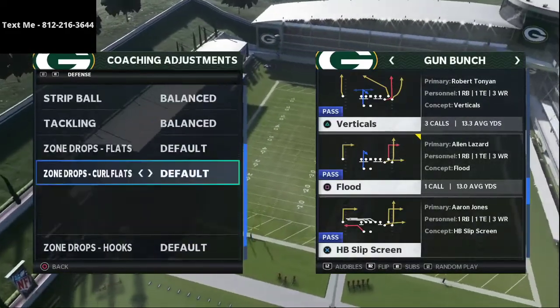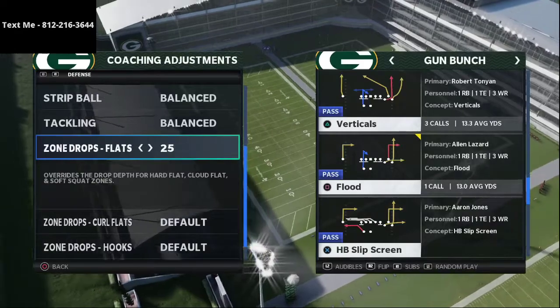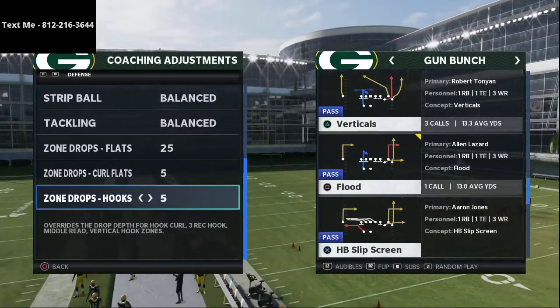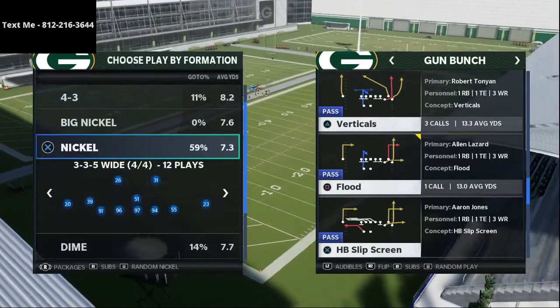Tackling and a couple of settings were probably on balance. What I would do from this defense is put my flats on 25, curl flats on five, and hooks on five yards. I don't know if that's exactly what he did, but that's what I would recommend doing from this defensive scheme.